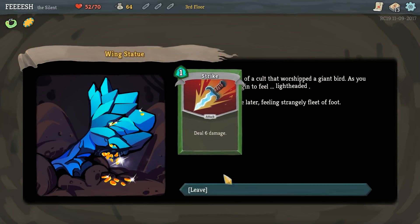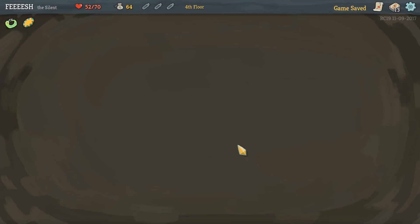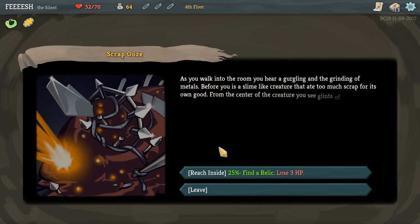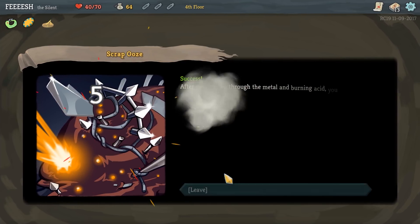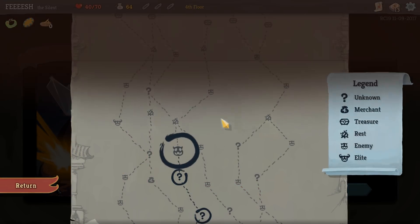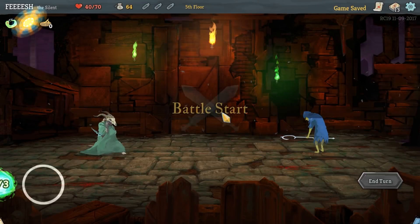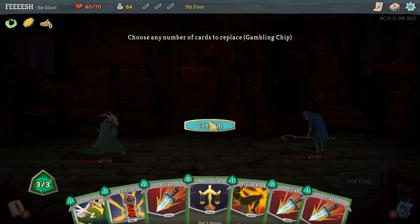Let's get rid of just a basic Strike. We get the Relic - the Sundial. Every three times you shuffle your deck, gain two energy. That's helpful. I don't have any curses yet. This'll work.